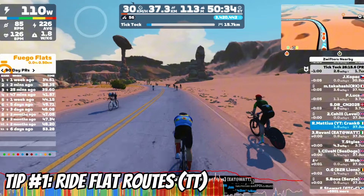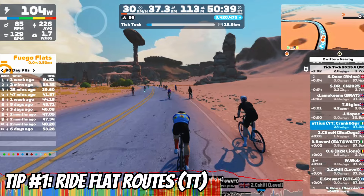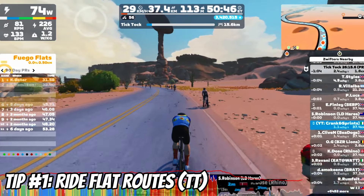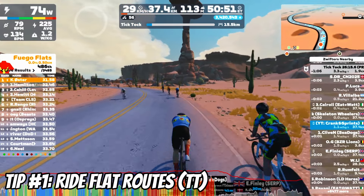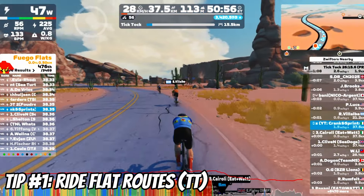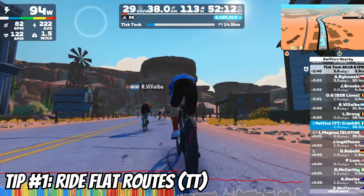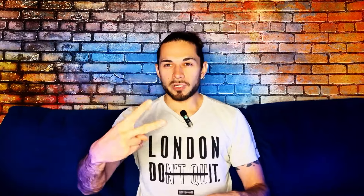Tip number one: ride on flat routes using a TT bike. Riding flat routes lets you maintain a steady high speed, allowing you to cover more distance and earn more XP — the experience points that increase your level. A TT bike helps you maintain a consistent pace without drafting, ideal for solo XP-focused rides. Recommended flat routes: Tempus Fugit — pretty flat like a pool table — and Tick Tock on Watopia, another flat route with minimal elevation.